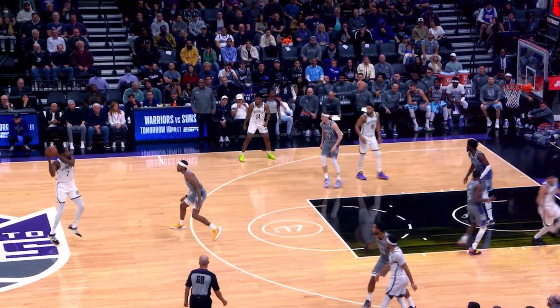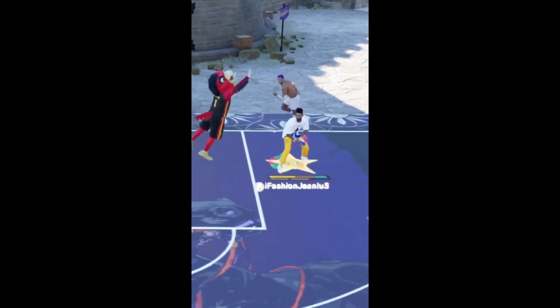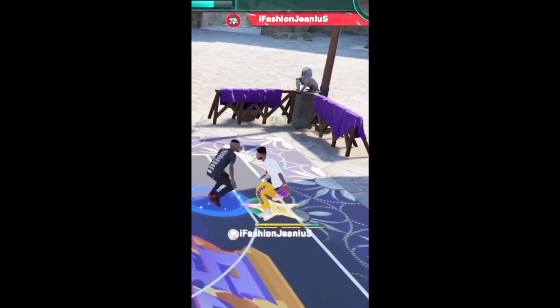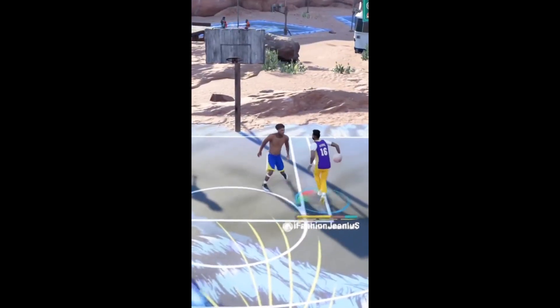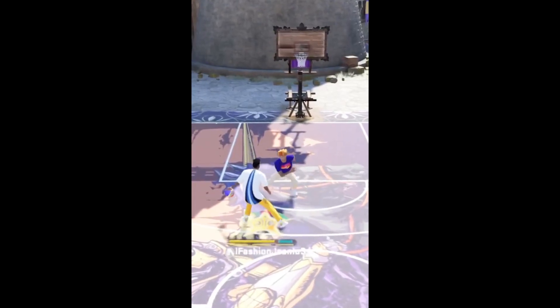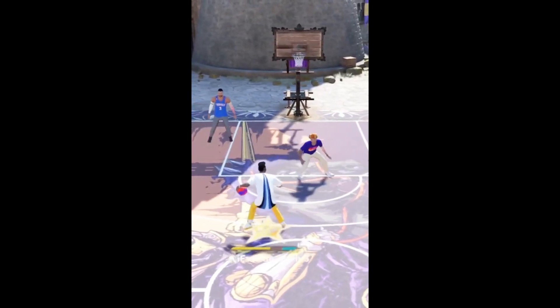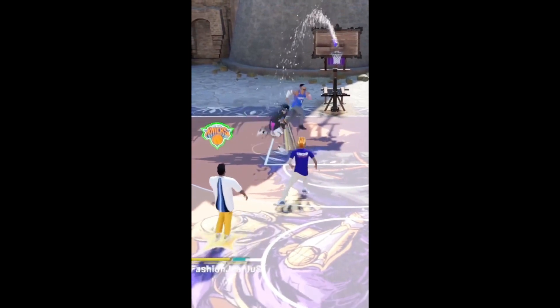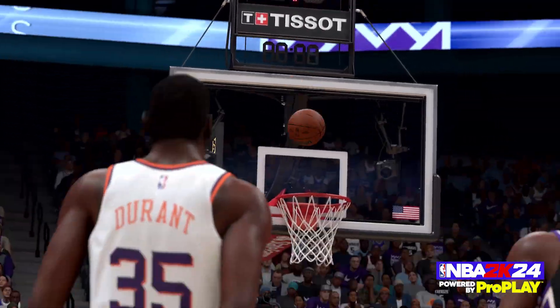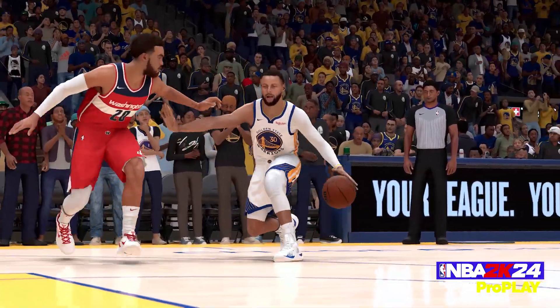Just look at all the step backs and how it's kind of hard for the dribbler to really get open. It reminds you of gameplay like this — shout out to this guy. You see how he's getting open off his step backs and pull throughs. I feel like 2K24 is trying to move towards that because I got a good feeling this game is going to have tough defense, and you're really going to have to rely on step backs and not have to rely on the cheese like we have in previous 2Ks.